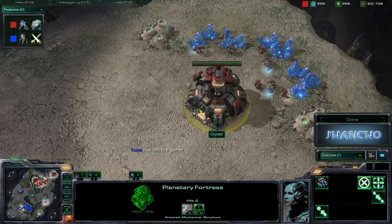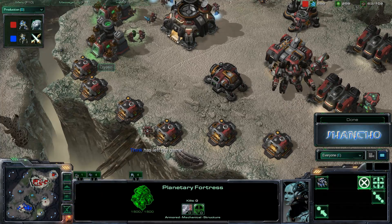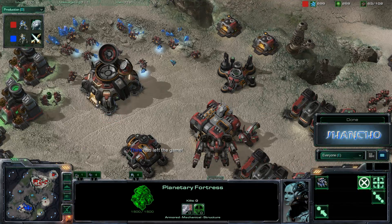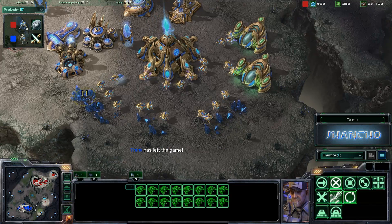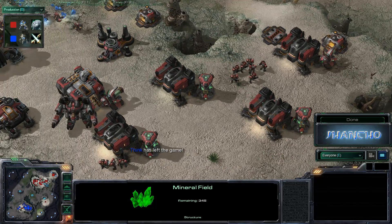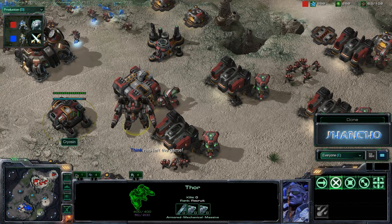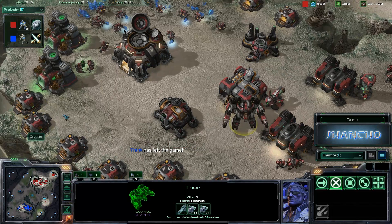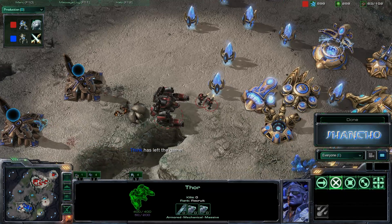Cryosin does get his planetary up and starting to be effective, producing SCVs and continuing to mine out minerals. He's nearly mined out of his main — about the same as the Protoss player. Even though he did get ship weapons for his Thor, it doesn't really matter. Cryosin continuing to do the Mass Marine, now into Thor — it's like an upgraded bonus, taking out poorly managed Colossi without range.